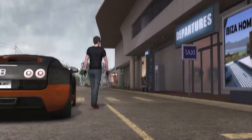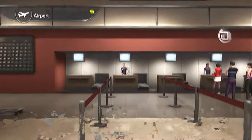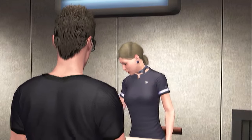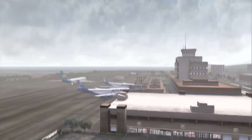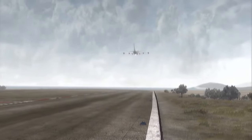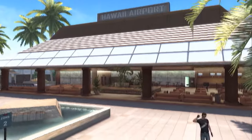As you have seen, I have passed into the airport. So this is my way. Going to get a ticket now. Here we are in Hawaii airport.